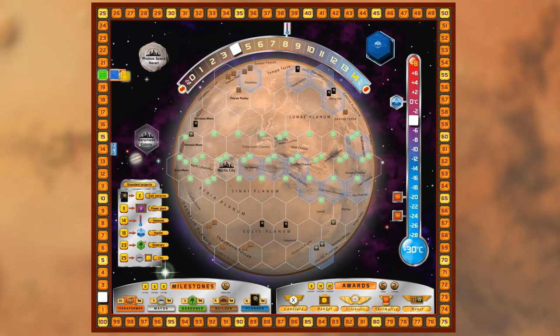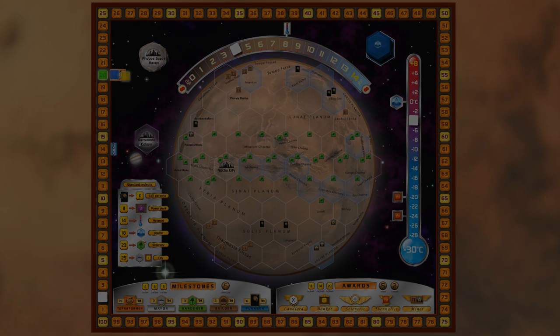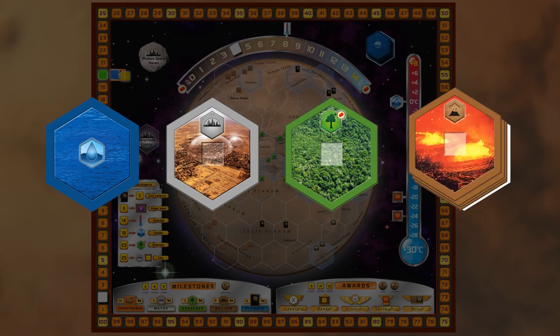You might receive plants if you place a tile near the equator, or steel or titanium in mineral rich areas, or you may draw cards for free to your hand. There are 4 kinds of tiles: Ocean, City, Greenery, and 11 special tiles.